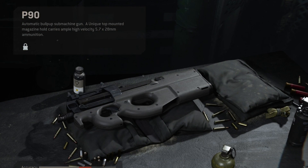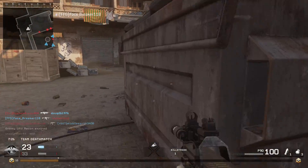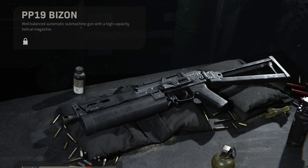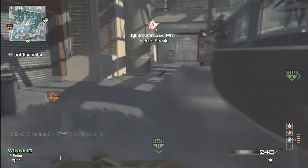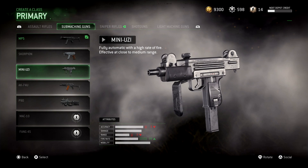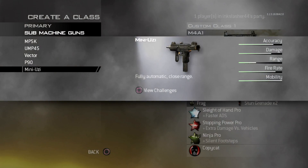Moving on to the SMGs we couldn't actually use: the first is the P90, originally in Call of Duty 4 with a fire rate of 923 RPM — incredibly fast with a large magazine, but a bit more recoil than other SMGs. This is one of the few weapons that was in Call of Duty 4, Modern Warfare 2, and Modern Warfare 3. Next is the PP19 Bison — the only similar weapon was the PP90M1 in Modern Warfare 3, with a fire rate of 1,016 RPM. The final SMG is the Mini Uzi, which in Call of Duty 4 was kind of the trolley gun — a fun gun that wasn't that great. It had a fire rate of 952 RPM but poor range. This weapon was also in Modern Warfare 2.